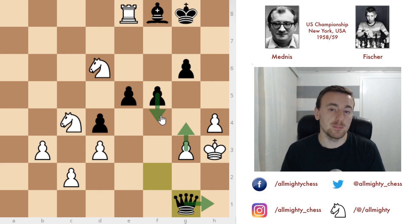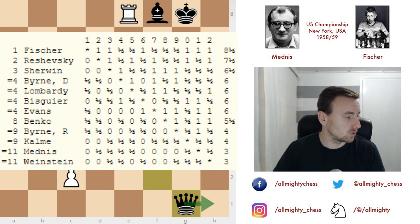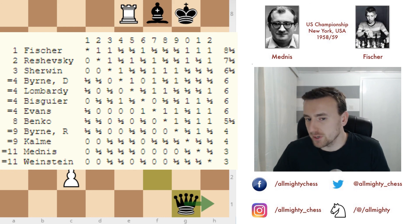Fischer managed to defend his title from the previous year, and once again as a 15-year-old became the US Chess Champion. The final standings show Fischer first, one point ahead of Reshevsky, with Sherwin in third place, and Donald Byrne sharing fourth place with Lombardy, Viscarrondo, and Evans. Also notable: Paul Benko, and Mednis sharing 11th place with Weinstein. That's it for this video and this tournament — later I'll show another tournament Fischer played in 1959 before the candidates tournament. Thank you for watching and I'll see you next time.